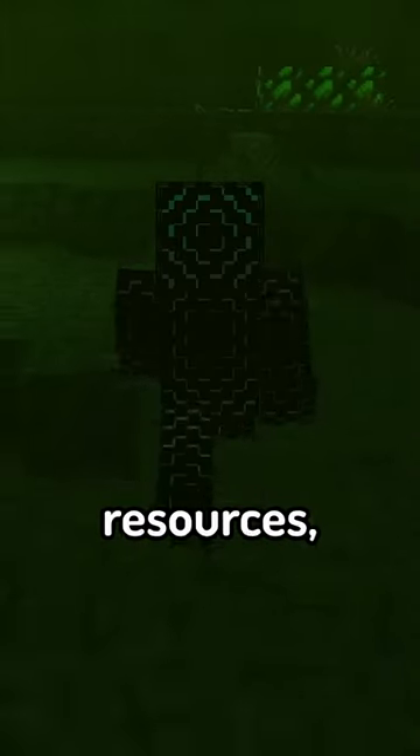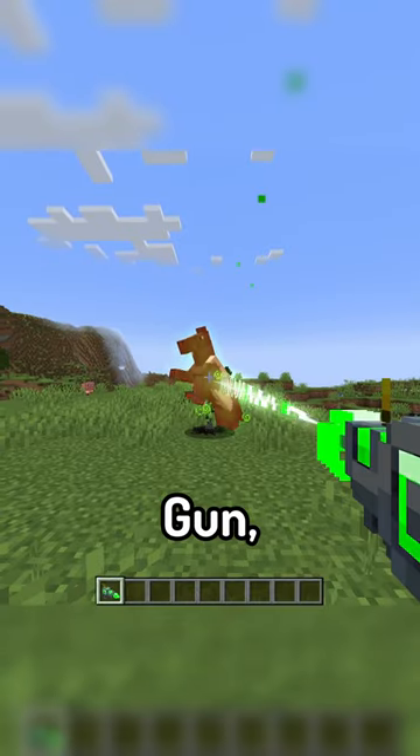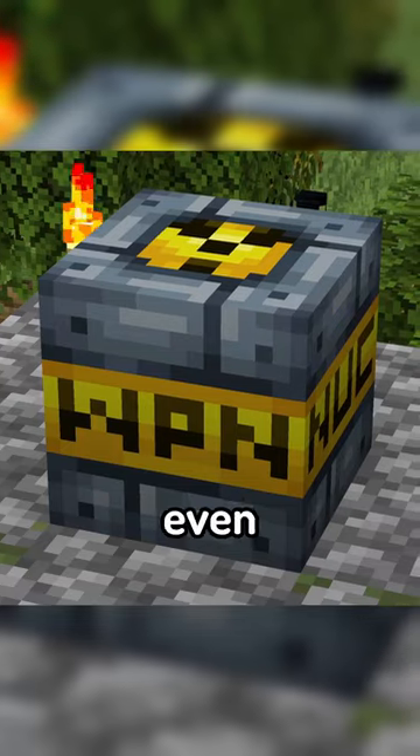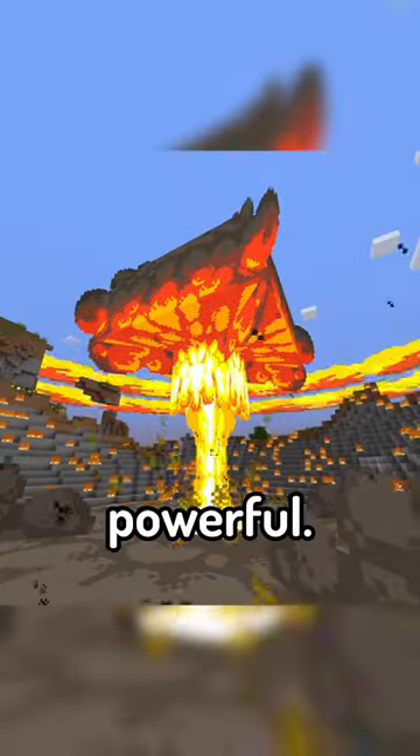Using the biome's resources, you can make all sorts of machinery too, including a ray gun, a uranium powered furnace that can smelt items at 9 times the speed of a normal one, and even a nuclear bomb which is very powerful.